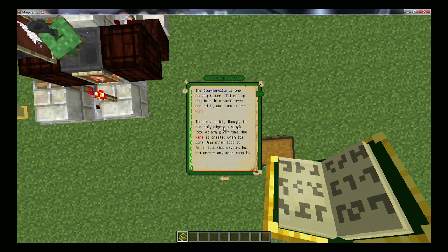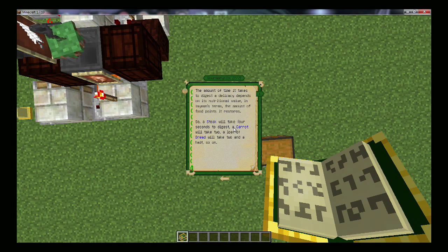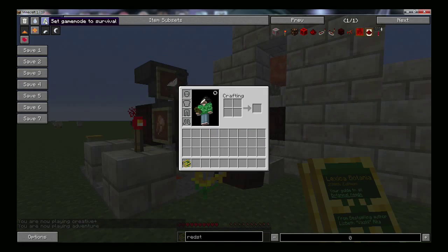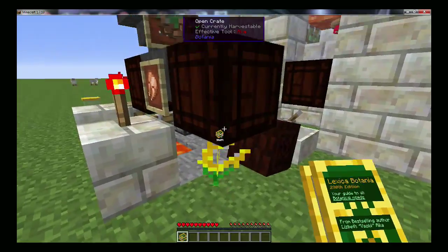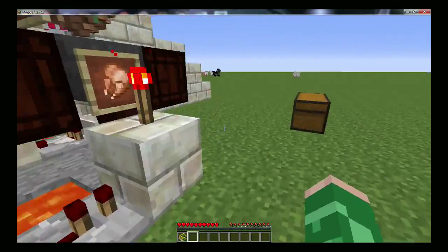Before I show you how to build this, let's look at the Gourmaryllis in the Lexica Botania. The Gourmaryllis will eat any food item that's thrown at it, but it'll only digest a single piece of food at a time. If you dump a load of food onto it, it will only eat one and waste the rest, so it needs a timer. It will take one second for every piece of the hunger bar that it would restore — so cooked chicken fills up three, meaning it takes three seconds to eat.